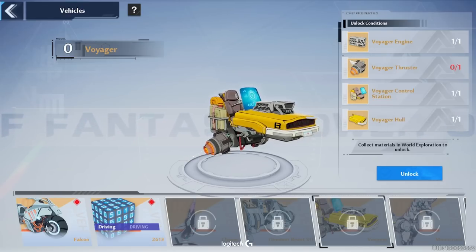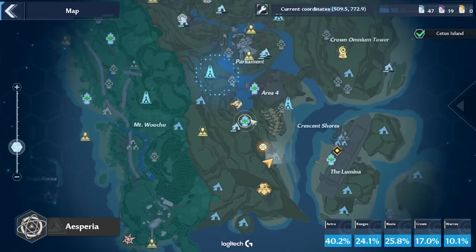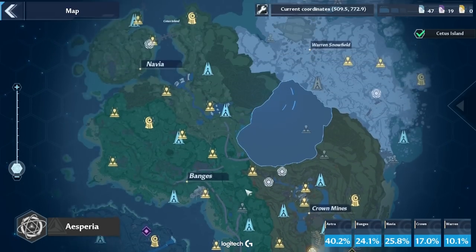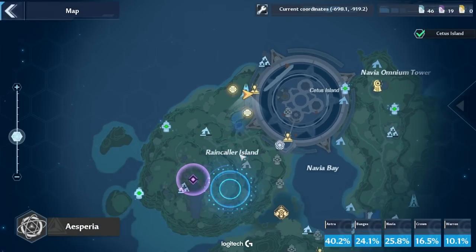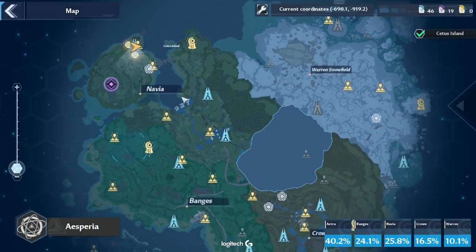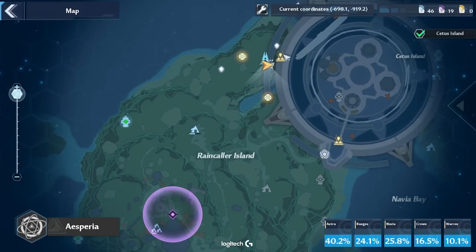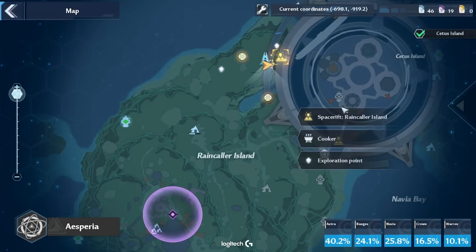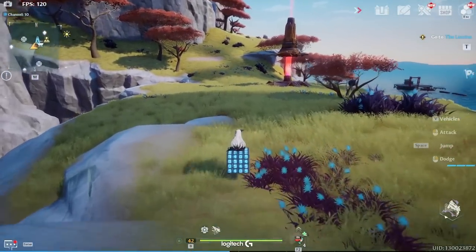The next part we're going to get is the Thruster. The Thruster actually drops from four different enemies that spawn around the map, so I'm going to be showing you the locations of all four enemies. You want to come to this location on the map — we're up in the Navia Bay area. Use the fast travel point here at Raincaller Island, and just follow exactly where I go.